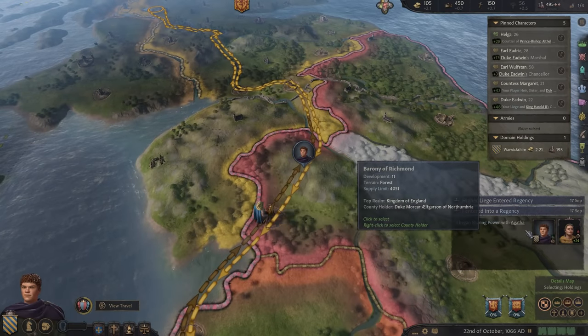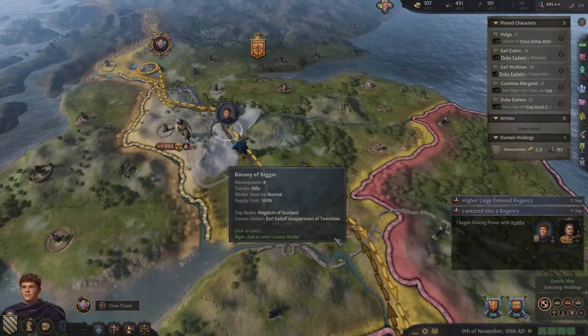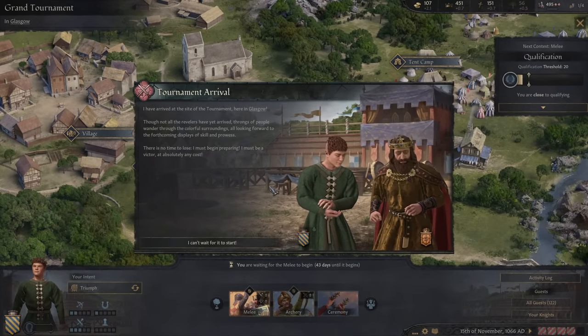We're going to watch the whole journey so you're able to see what it's like. We had so many front-loaded events. There's an enemy army — that could cause a lot of new danger. And here's our tournament arrival: 'Though not all the revelers have yet arrived, throngs of people wander through the colorful surroundings, all looking forward to the forthcoming displays of skill and prowess. There is no time to lose — I must begin preparing. I must be a victor at absolutely any cost.'